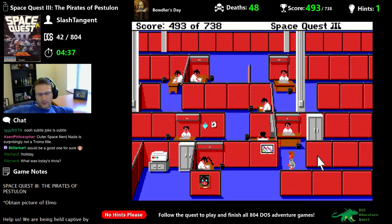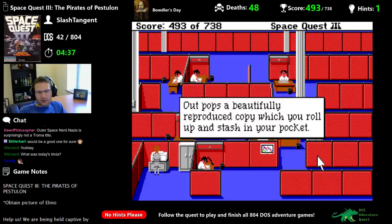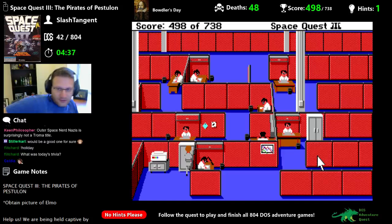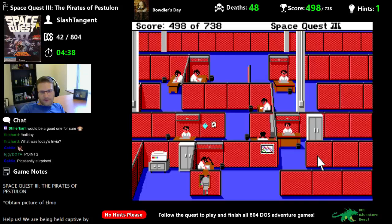Once you move to the right of that partition, what can you do within the left of it? Use the copier first — making sure no one is watching, you slip the picture into the copier and press the start button. Out pops a beautifully reproduced copy, which you roll up and stash in your pocket. Don't forget the original! Five points. Part of the trick here is just knowing that's a photocopier — I looked and it said 'printer' and the game didn't know 'printer.'